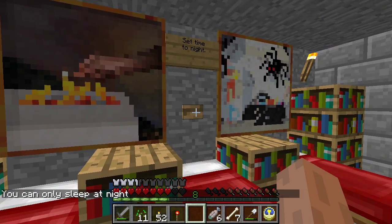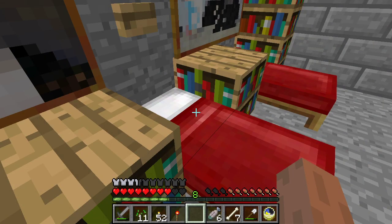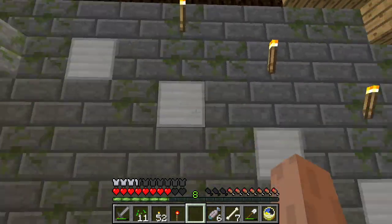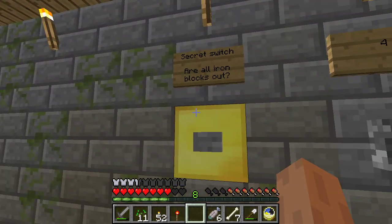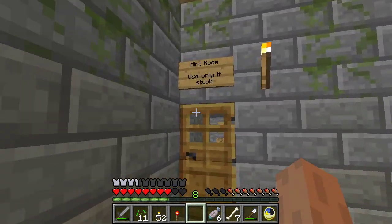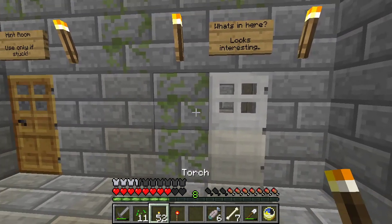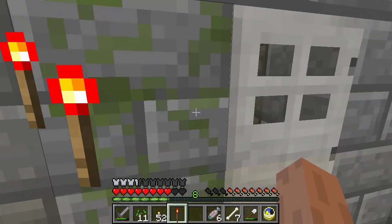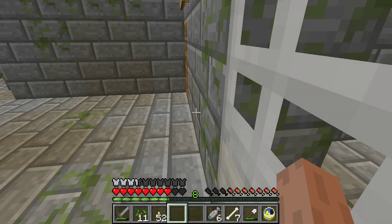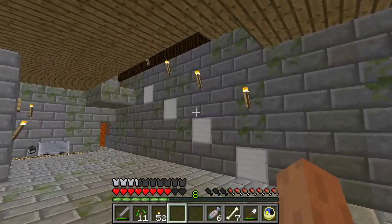Can only sleep at night - make it night then. Nice, that's a good feature. You could just have it so that you press the button and it says checkpoint reached or whatever. Secret switch - are all iron blocks out? Hint room, only use if stuck. What's in here? I have been outsmarted.